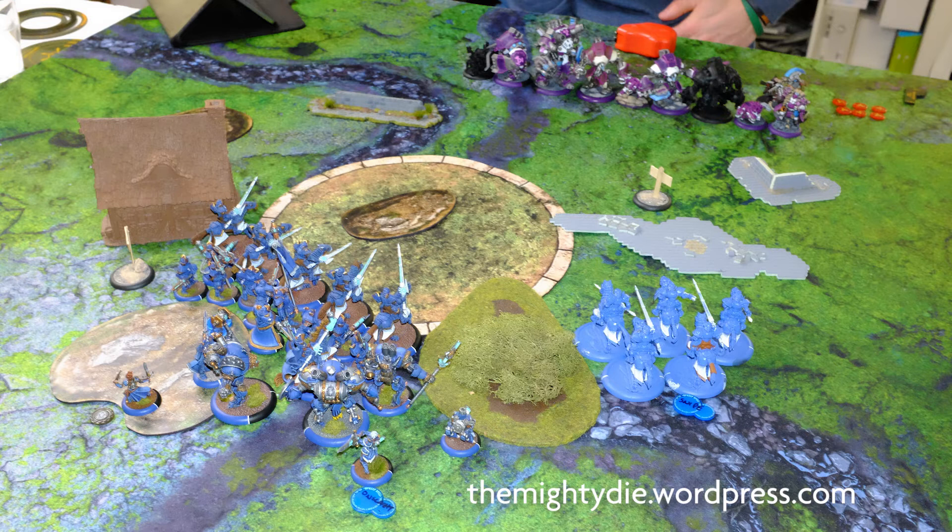Especially against Khador. Apart from that Maddox just needs to stay safe — she's by no means a frontline caster. She's got the forest between her and Butcher, which is useful for protecting her for the rest of the game. It's a big enough forest that she can sit in the middle without line of sight from anyone outside of it, and there's always the hill on the left to protect her if needed. So whatever Leon does on his turn, he's got a lot of pointy lances to worry about and the zone is pretty well covered.